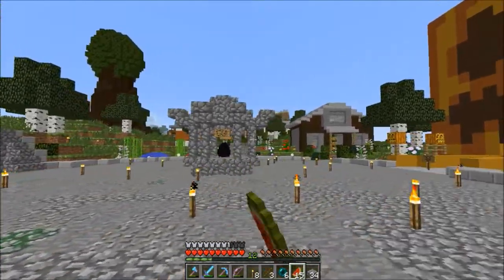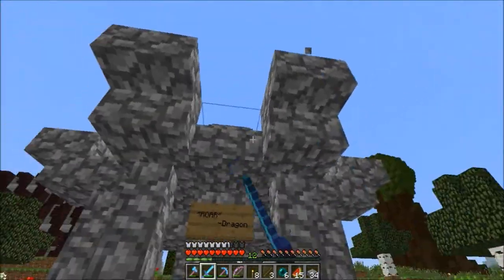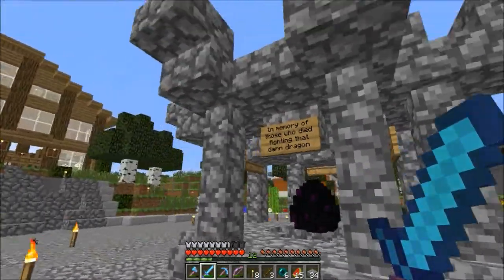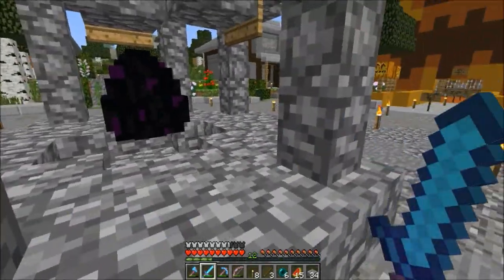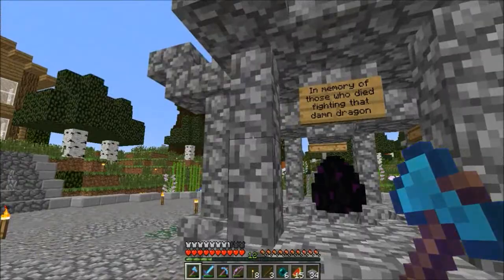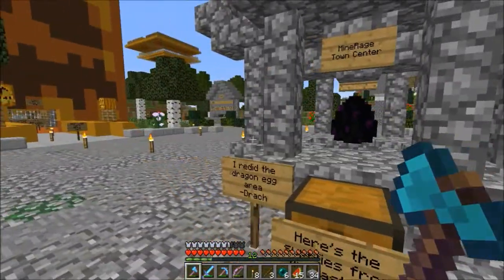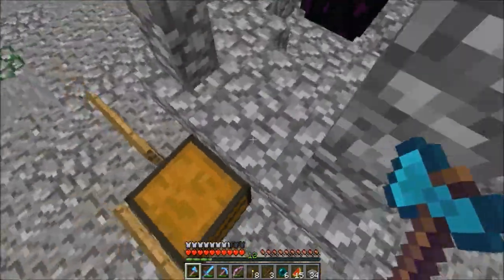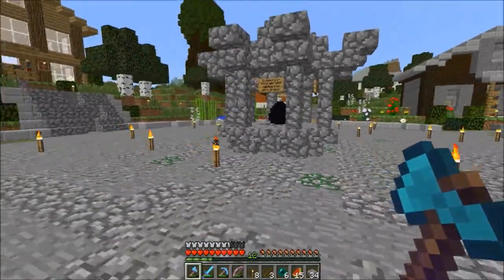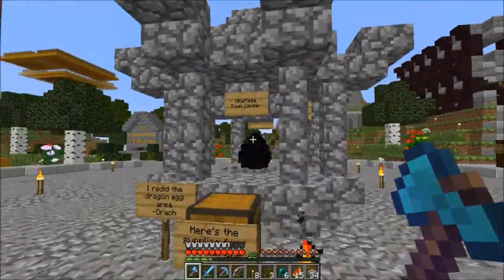I think this came out pretty good. It's all cobblestone — cobblestone walls, slabs, stairs, and full blocks right here. And your dragon egg in the center. I put up a couple of signs around it: 'In memory of those who died fighting the dragon. Please don't touch the egg.' I figured it looks better out in the open like this, so hopefully nobody messes with it. I think it looks a lot nicer than it did before.